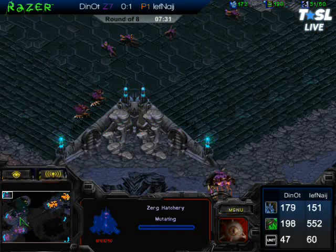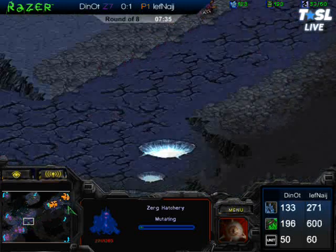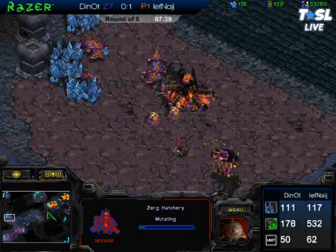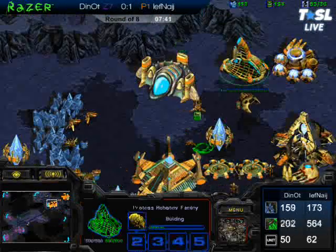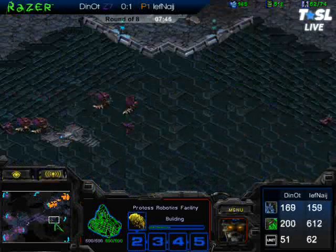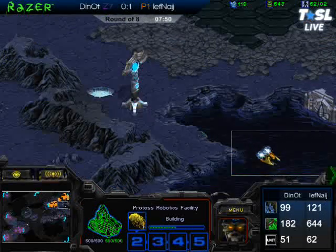It's a little odd to see that because it does look like a Dark Templar build. But JF right now is getting Shuttle Speed. Getting a little excited here because JF is a master of the Shuttle. This kid has amazing Reaver micro, amazing Shuttle micro. He never loses a Reaver or a Shuttle. It's just wild.